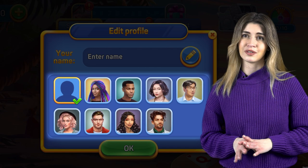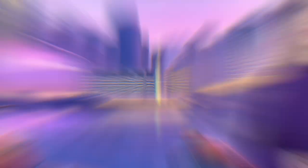But that's not all. Our team continues to work hard on making your experience as comfortable as possible. The new version allows you to edit your game profile. Go to settings and select one of the profile pics you like the most, then all you have to do is add your name.